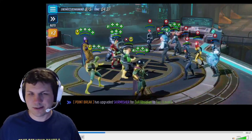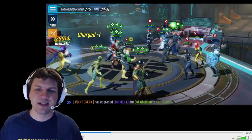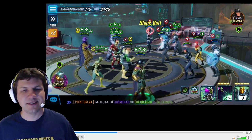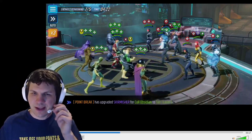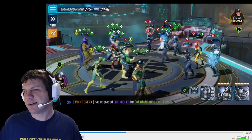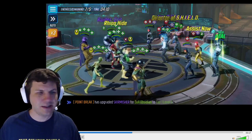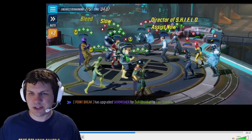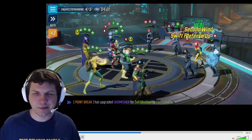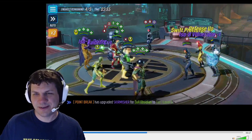We do our ult and use the Doc Ock special to summon Shocker. I like putting the Disrupt on Fury — even if he resists it, which he did right there — because at least it prevents the defense up from being spawned on his second turn and allows him to only spread the buffs he currently has. I go with the Rhino special to get some taunt and keep it going. Shield Security is hitting but they stun my Rhino, and he's just a meat shield anyway. We take out Fury pretty easily.